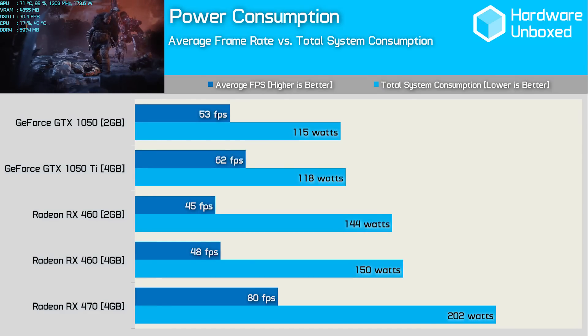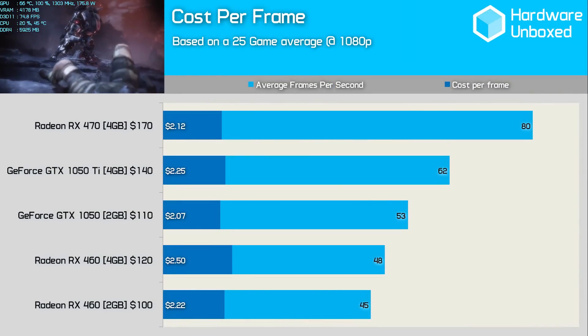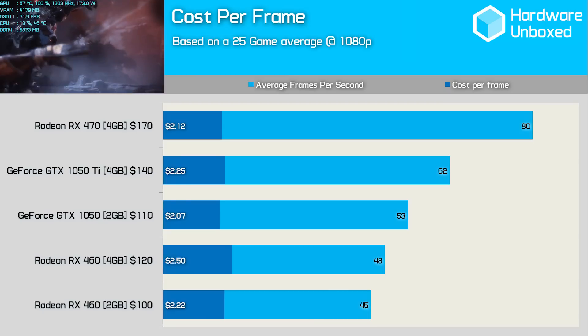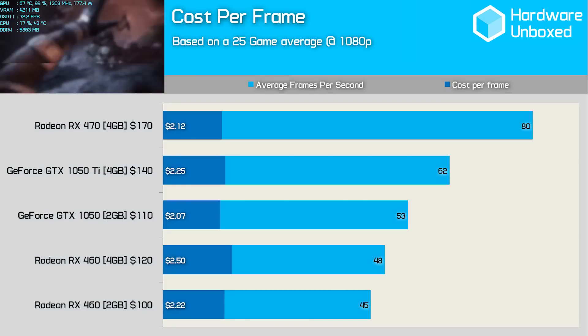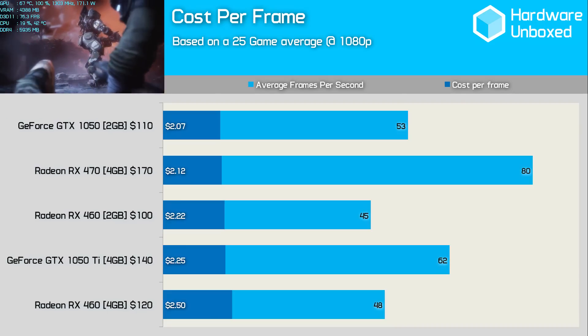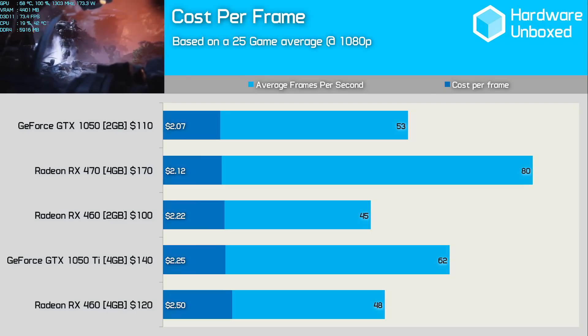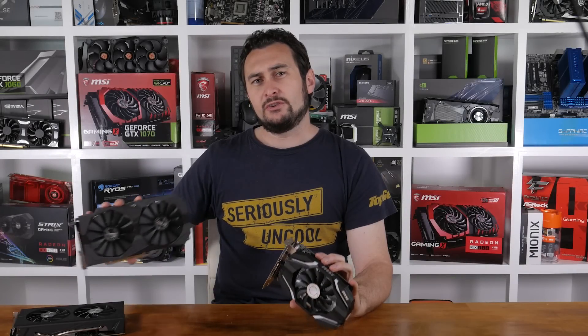Looking at the scatter plot, the GTX 1050 Ti and RX 470 are actually quite similar in terms of value despite the GeForce GPU being over 20% slower. Meanwhile the RX 460 4GB looks to be pretty poor value, while the 4GB version is roughly on par with the GTX 1050. Arranging the bar graph by cost per frame, the GTX 1050 2GB provides the best bang for your buck, just edging out the RX 470 — while the 1050 Ti was 6% more costly per frame compared to the RX 470.